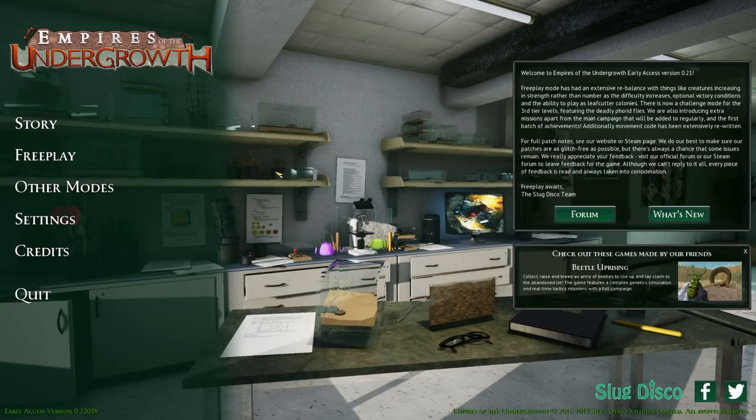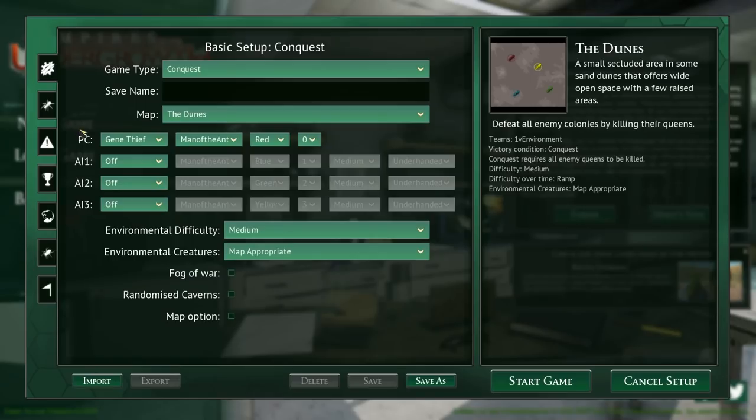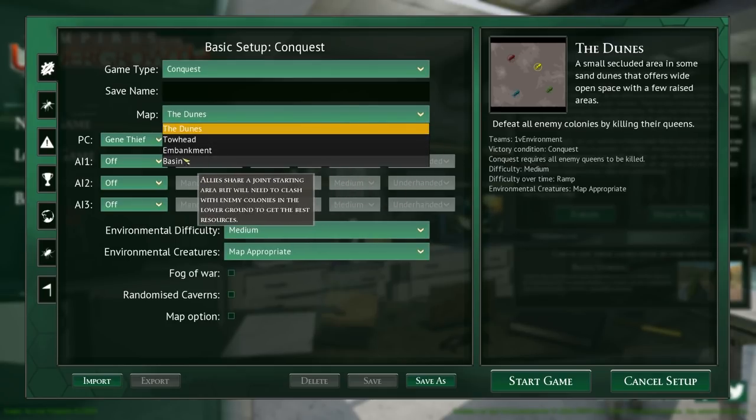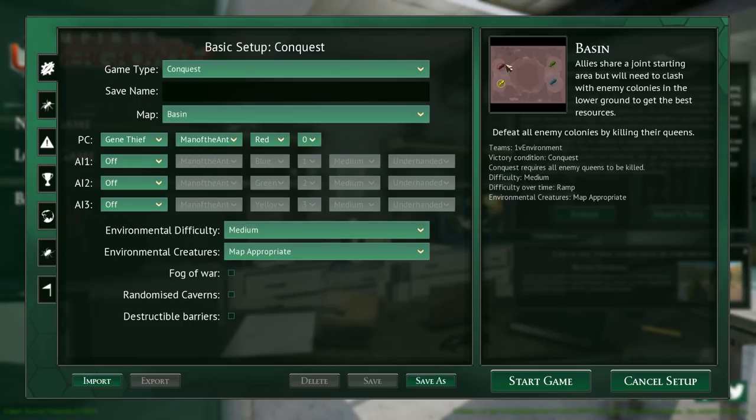There's been an update to the Empires of the Undergrowth beta that is currently running. There was one update I missed which all that really did was change the screen where you set up the free play, so I wanted to start from scratch. The other exciting thing that was just added - I believe yesterday - is they've added a new map called Basin to the free play, where allies share a joint starting area but will need to clash with enemy colonies in the lower ground to get the best resources.